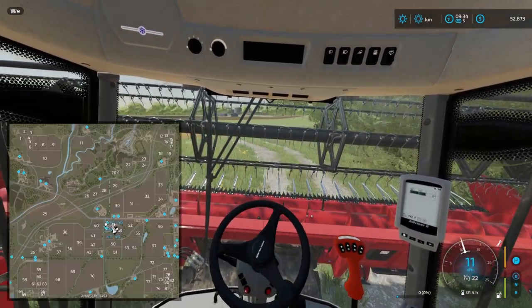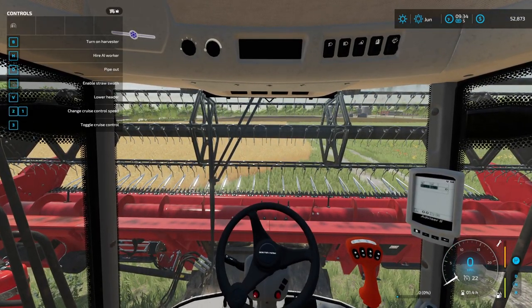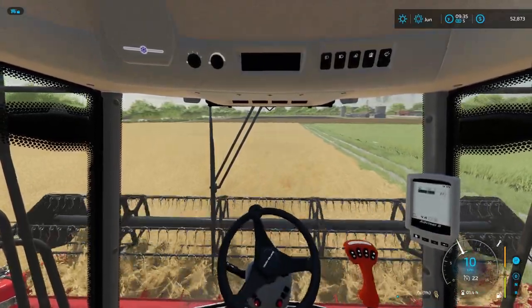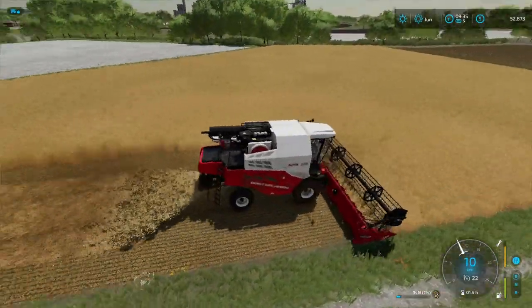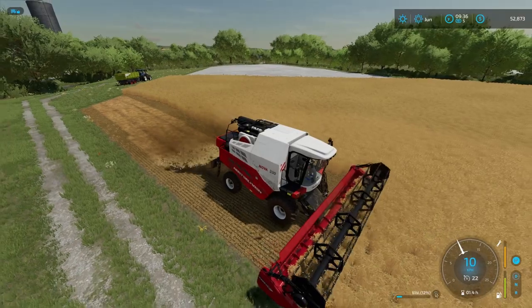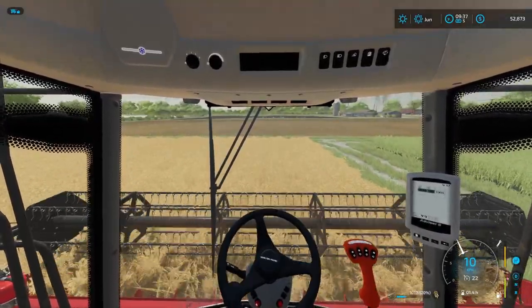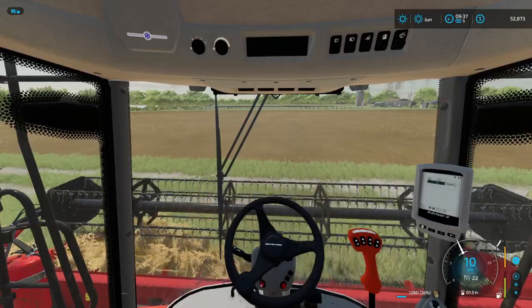I believe we can turn off the minimap now. Let's make sure everything is set — do not enable straw swath, lower header, turn on. We're good. Let's get to harvesting. We upgraded the header in the last episode and I think it's like double the size now, which is really, really good. We're going to have this field harvested in absolutely no time, I think. It looks bigger on the map, but with this header it honestly doesn't seem that big.